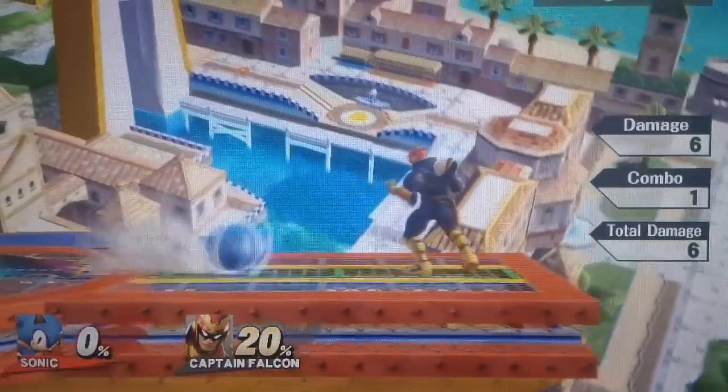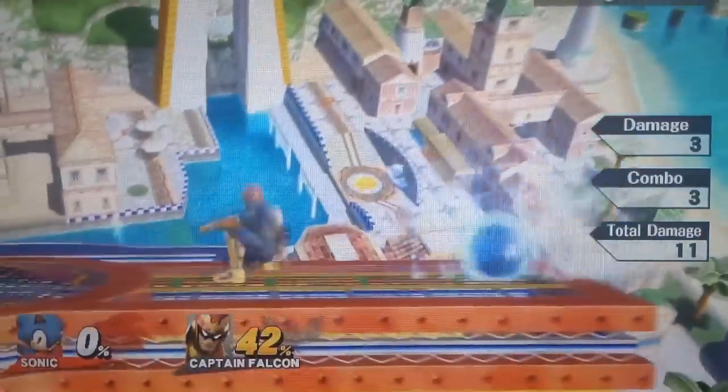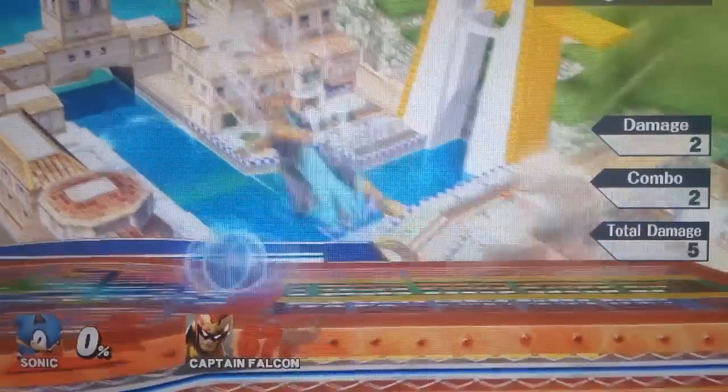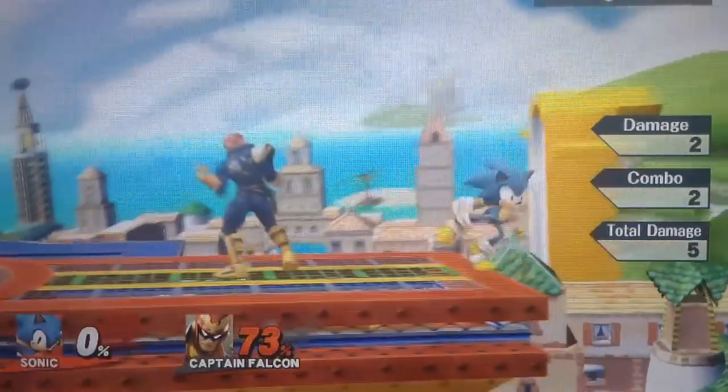Sonic's down B will probably be his least used move out of his entire kit. The problem is that it's pretty similar to his side B, except a lot worse. So if you are just starting Sonic or if you're pretty good at Sonic, I just recommend never going for down B. There might be some little combos, but really side B is just overall a lot better. So learn your side B, not your down B.